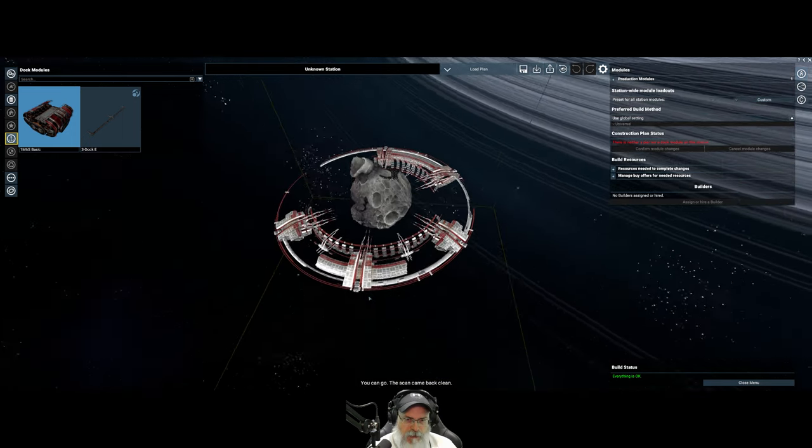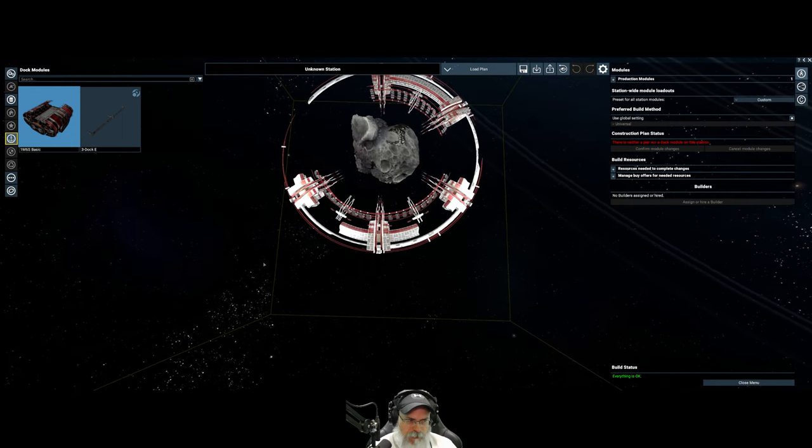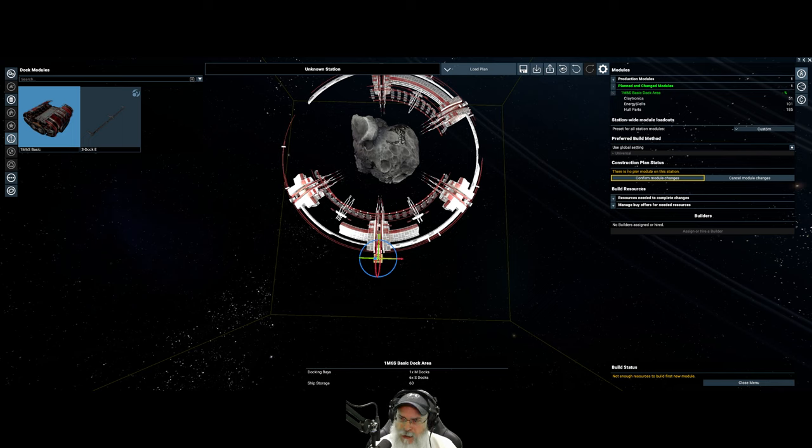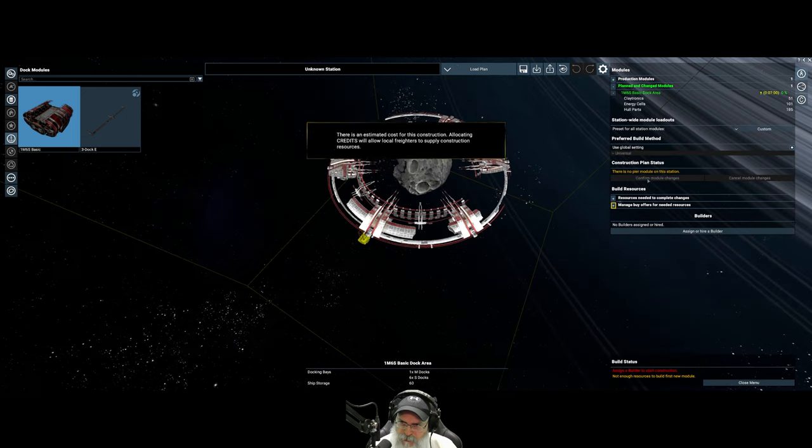So I'm going to click on this and we're just going to pop it right in place. Now we need these items in order to build that. Let me confirm the module change. I'm still trying to figure this all out because it's way different than it used to be. Allocating credits will allow local traders to supply construction.